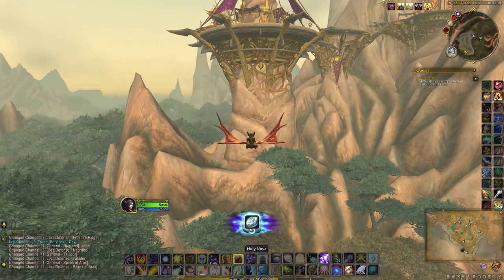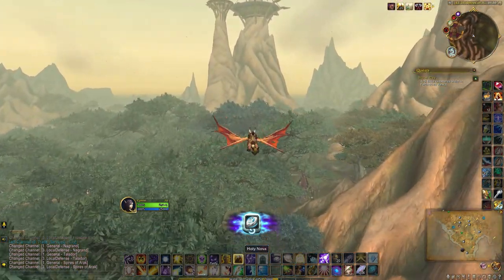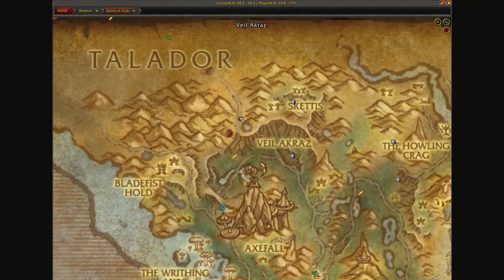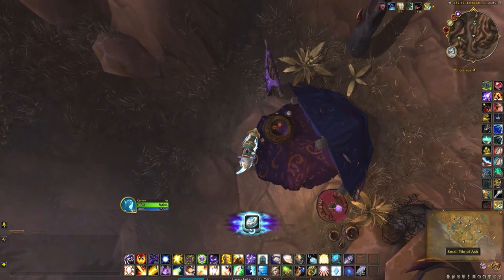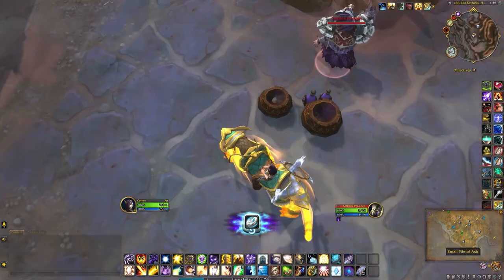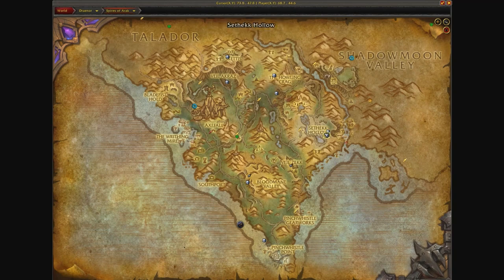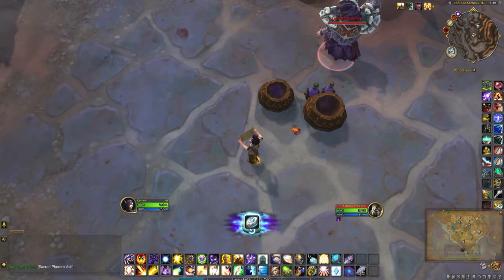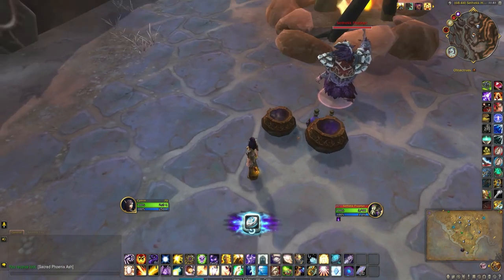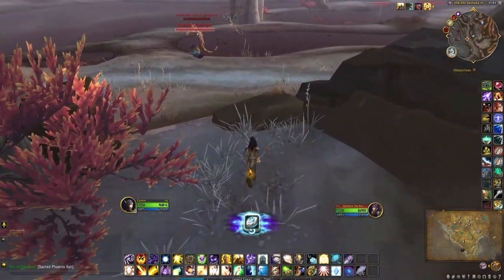Next up is 10 Sacred Phoenix Ash that can be looted from the cook pots in the Spires of Arak. They are actually pretty easy to find — there are quite a few all around the Spires, just look for the cook pots that might be around the Arakkoa camps. I found one of the best places to camp was right here, just under the W in Sethic Hollow. The item can spawn in either of these two pots, and it doesn't take too long to respawn — maybe around 15 minutes.